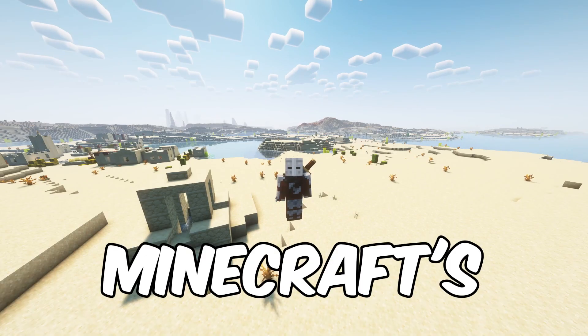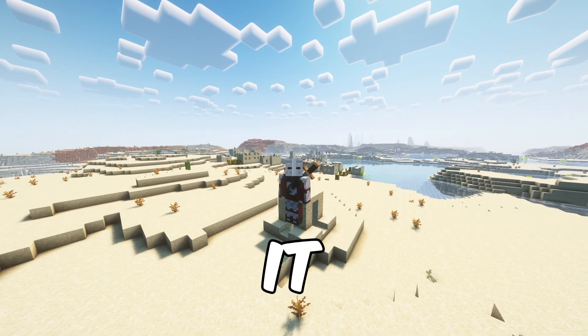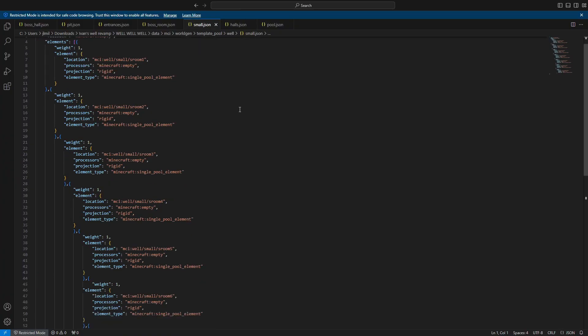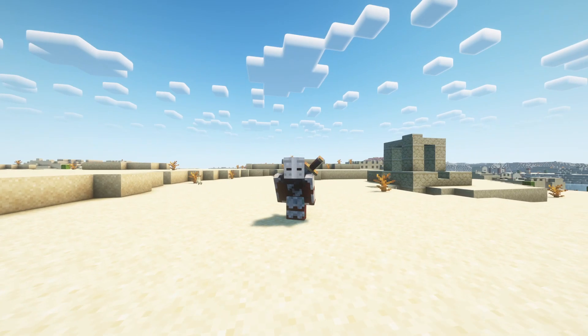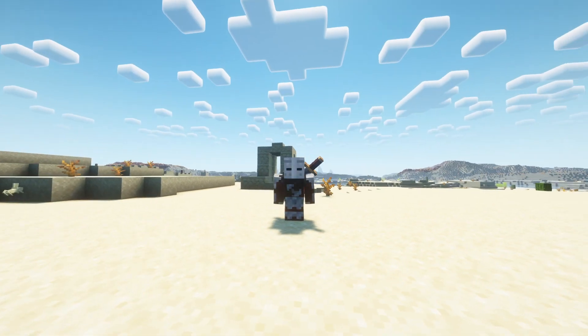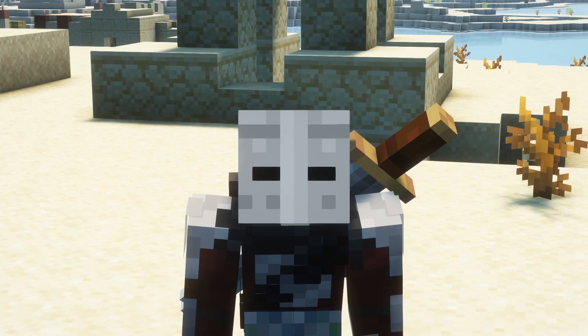The desert well is Minecraft's worst structure, and today I am going to make it better. I am going to code a data pack that will not only spawn a new well naturally within a world, but under it, I'm also going to have a procedurally generated dungeon. And after all that's done, I'm going to take some of my friends and see if they can beat the new desert well.